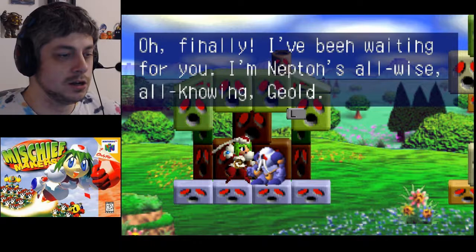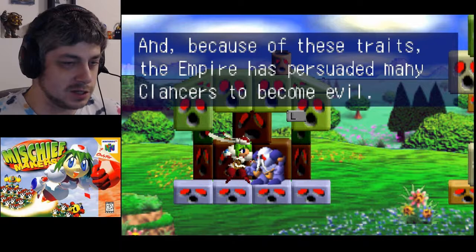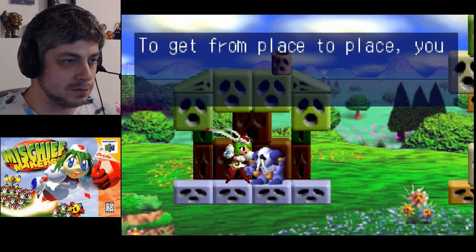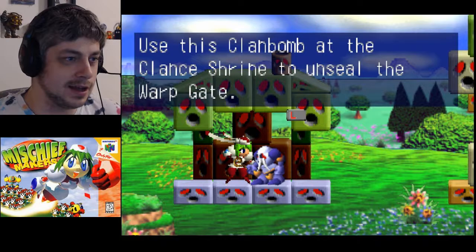Geode explains this is planet Clancer where Clancers live - all their race is kind and friendly, and because of these traits the Empire has persuaded many to become evil. They use powerful troops to invade other planets and are trying to rule the universe. He's not sure why they kidnapped the professor but guesses they'll take him to the Emperor. Marina must rescue him before that happens. To get from place to place, use the warp gates - they were all sealed long ago, so use this Clan Bomb at the Clance Shrine to unseal them.